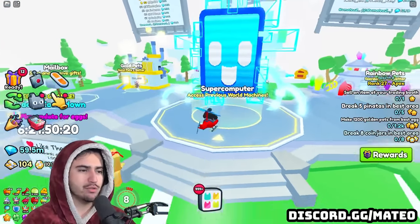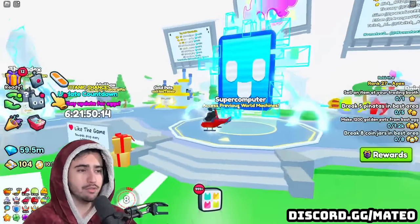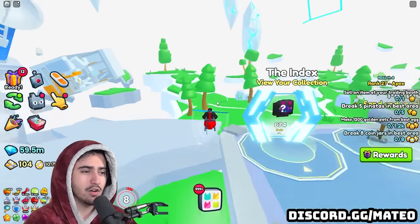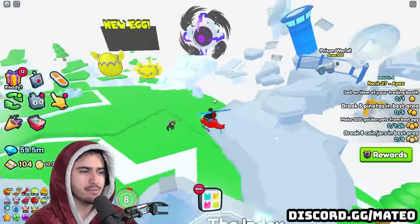We also have the supercomputer here, which is important to note - it's going to be here in the void world and not in the prison world at all. In the future you can see this hub is going to lead us into all the new worlds, with portals to each new world as they keep adding them.